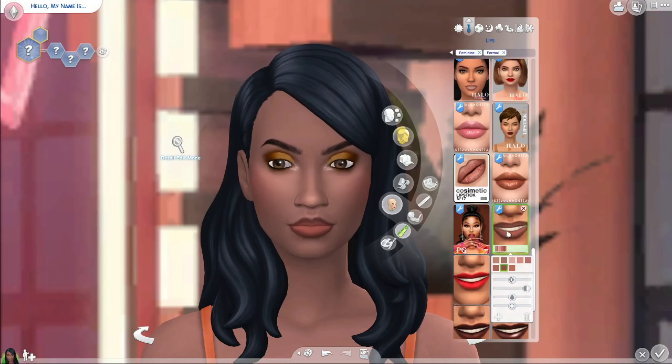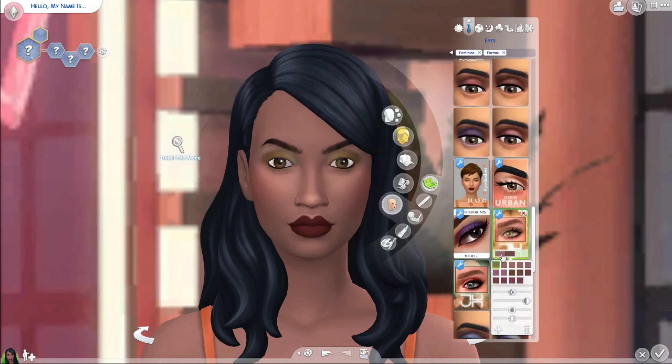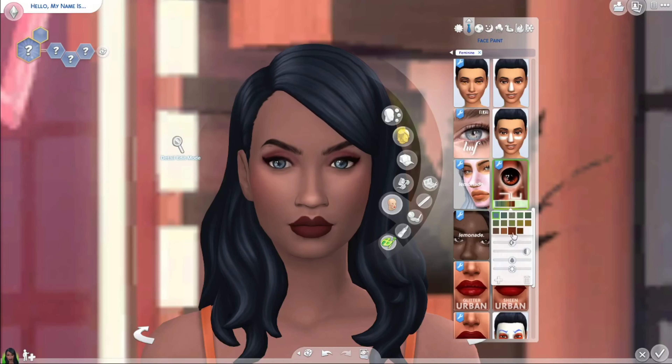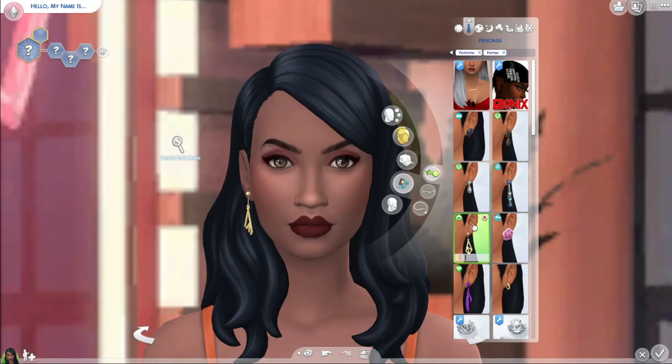I don't mind the little booties and shoes that come in this pack either. There is one locked item that comes with the paranormal investigator career — little black shoes, very formal looking. Those are locked, and I should have unlocked them to try those out but I decided against it.